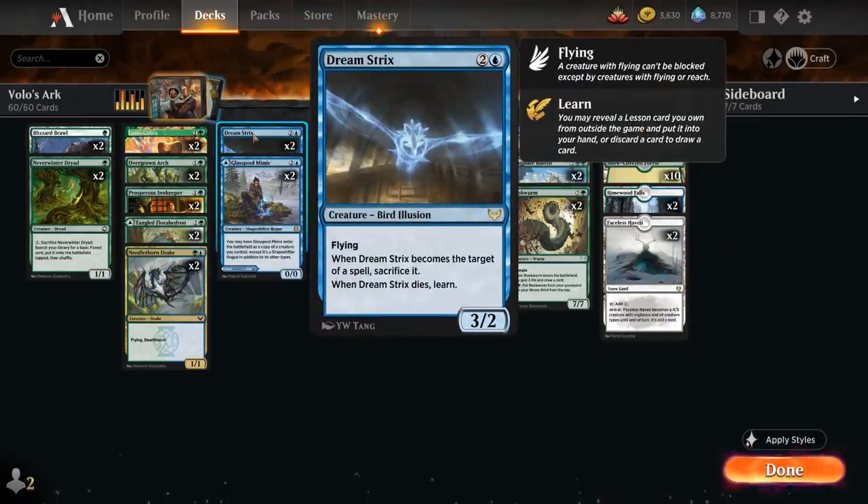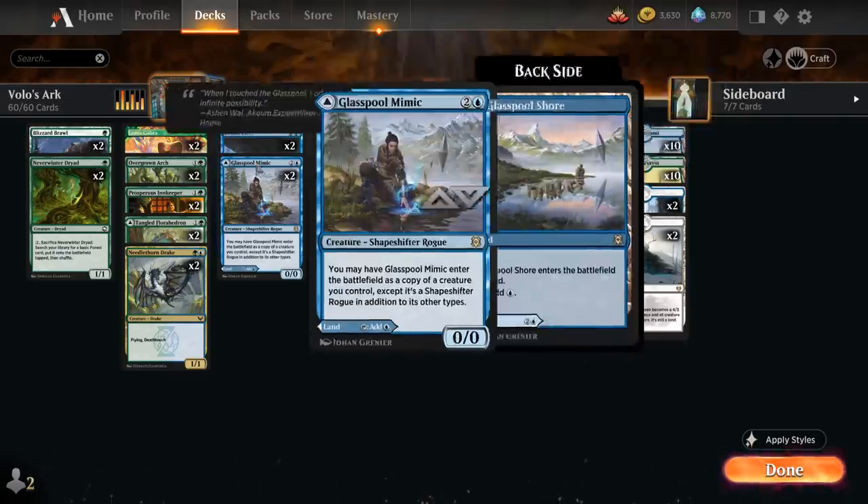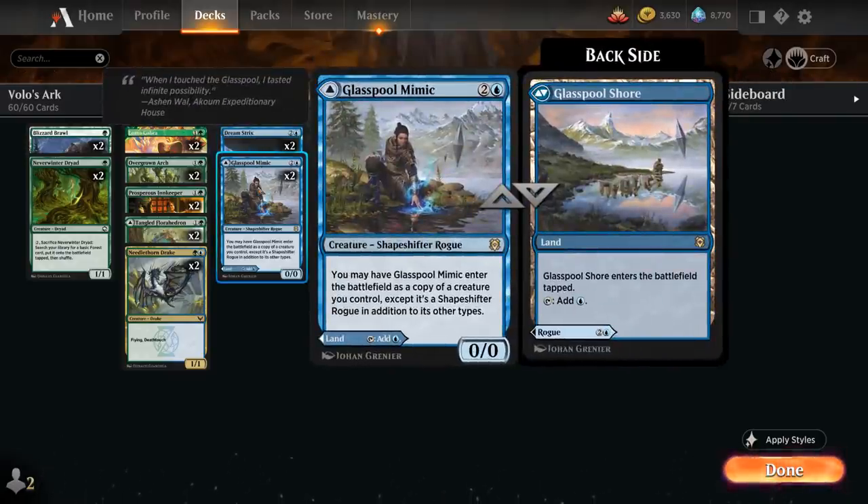We have two copies of Dreamstrix, the Bird Illusion — a 3/2 flyer that must be sacrificed when targeted by a spell, and when it dies we get to learn. We've got two copies of Glasspool Mimic, which enters as a copy of a creature we control but is a Shapeshifter Rogue in addition to its other types. Since we have no other Shapeshifters or Rogues, we can copy it with Volo.